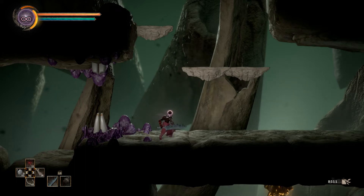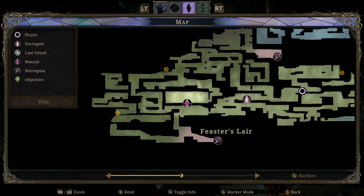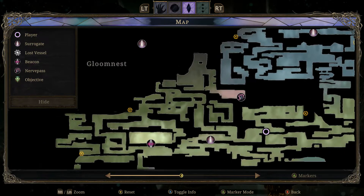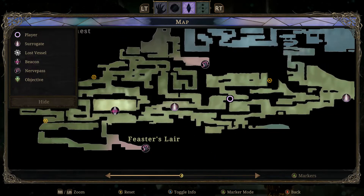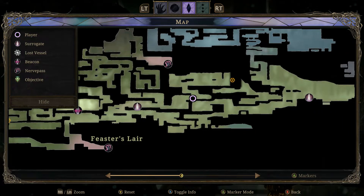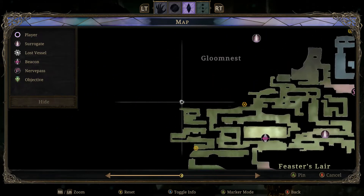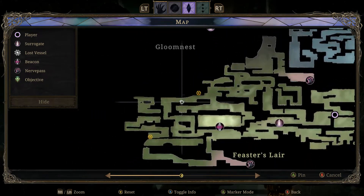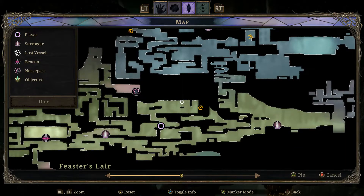Hey everybody and welcome back to Let's Play Grime. We're still in backtracking mode with our latest ability in the Feaster's Lair, and there are three general main areas that I want to double-check or explore now that I should have the tools to do so.